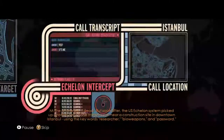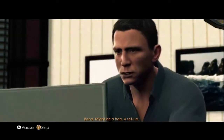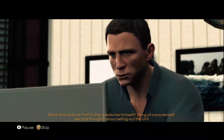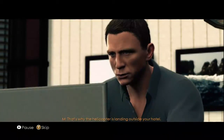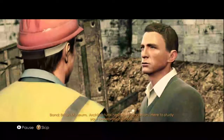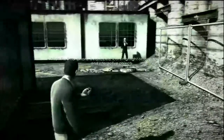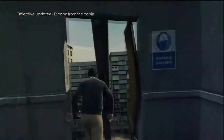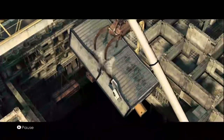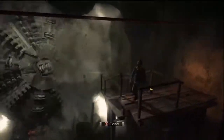After the credits, Bond is sent to Istanbul — not Constantinople — to find a missing biochemist presumed killed in a boating accident, who just resurfaced in Istanbul. MI6 is involved because the scientist was involved in biological weapons research, and MI6 is concerned he's trying to sell what he was working on. His cell phone signal has been traced to recently unearthed ruins under the city, so Bond sneaks in through a construction site. This level introduces Smartphone Mode, which serves as the game's detective vision, highlighting enemies and collectible intel pieces.